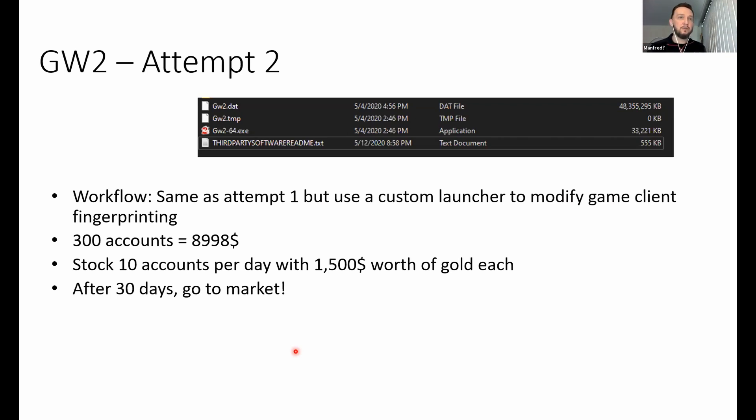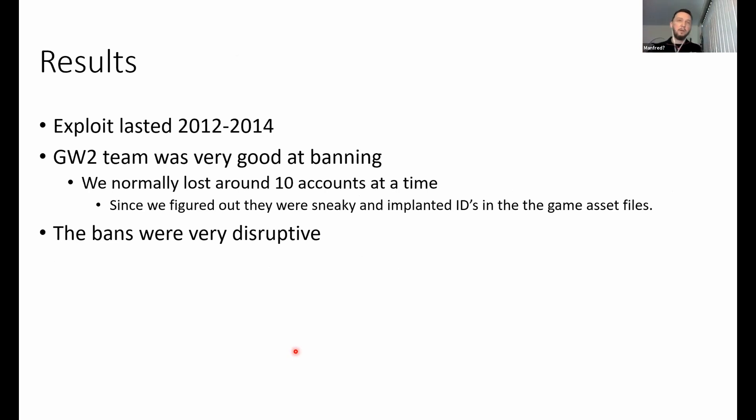We did the exact same workflow but using the modified client — created 300 more accounts, stocked 10 per day with about $1,500 worth of gold each. After 30 days we went to market again. The results were successful. The exploit lasted from 2012 to 2014, but the Guild Wars 2 team still used other metrics to discover accounts — for example, detecting characters with excessive transactions that were abnormal compared to the normal player base. They had many tricks to make our lives more difficult.